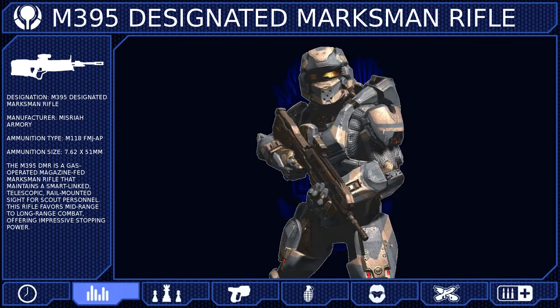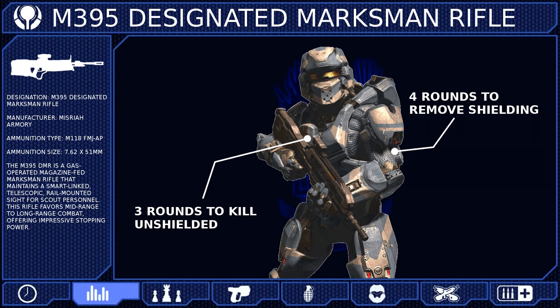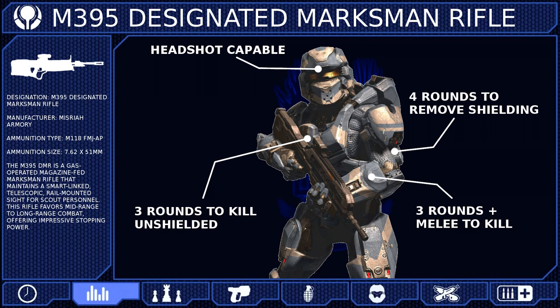The DMR can deplete the shielding of a Spartan IV with only 4 rounds, and once the shields are down, 3 more rounds will neutralize the target. The DMR is also headshot capable, so a single shot to the head after removing an opponent's shielding will instantly kill them. If forced into close quarters combat, 3 rounds are all you need before a melee attack will kill. You will need up to 12 rounds to remove an overshield.